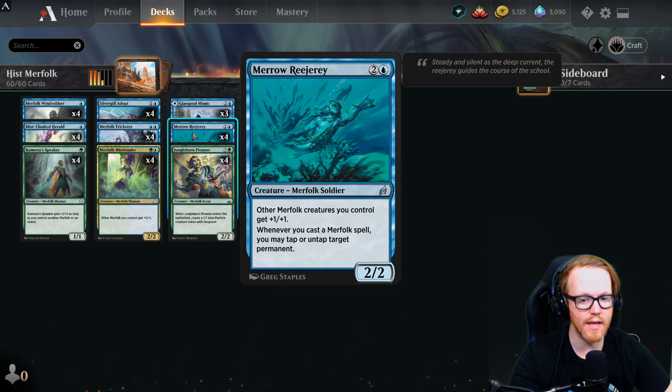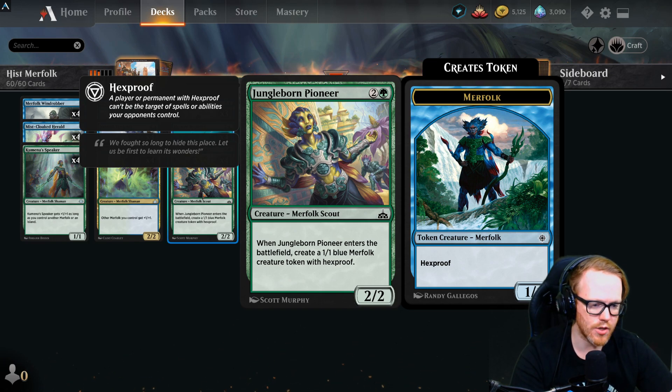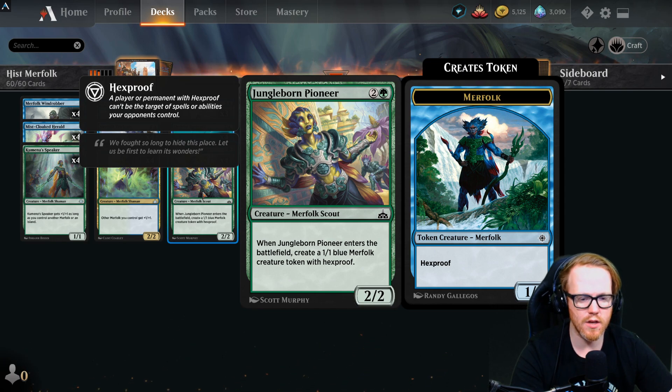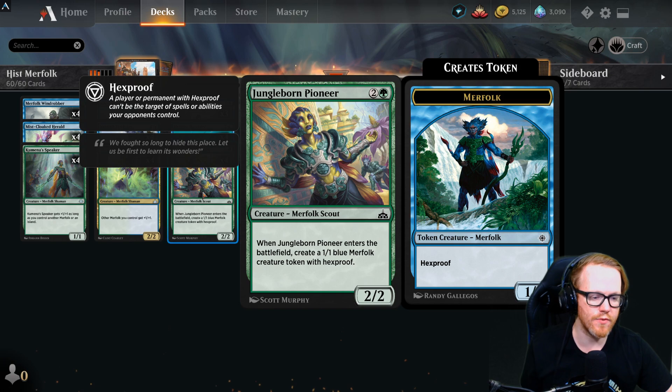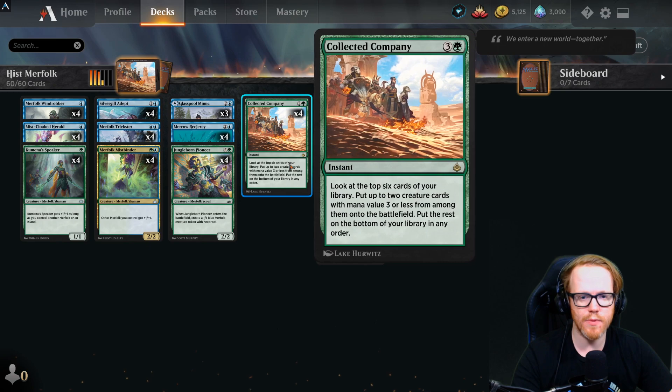Merfolk Rejuvenator is a three-mana 2/2 that gives all other Merfolk we control +1/+1. Whenever we cast a Merfolk spell, we may tap or untap a target permanent — this acts as a soft lockdown. On our opponent's turn, if we flash in Merfolk Trickster while Rejuvenator is out, we get two separate tap triggers, locking down multiple creatures or even tapping your opponent's lands if they have mana open.